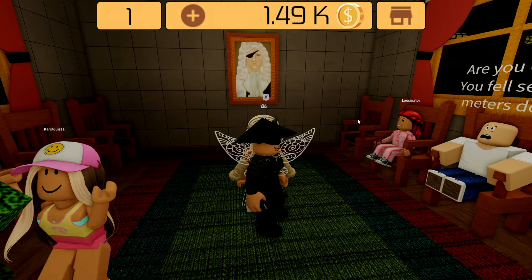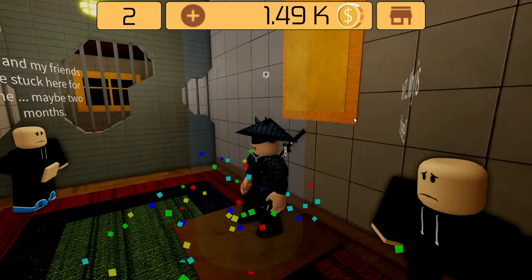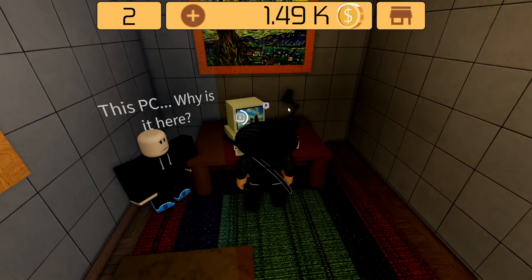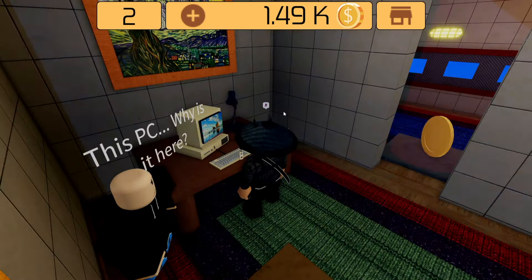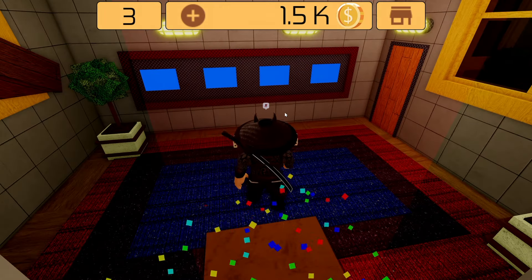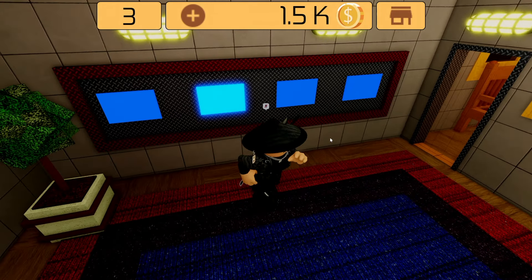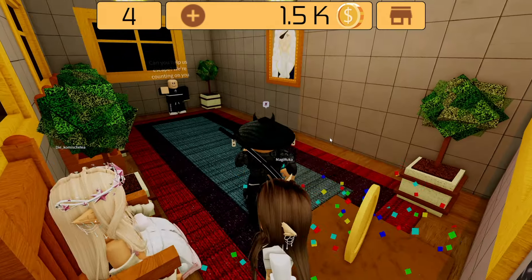First room: same as last one, you just have to go through this poster. Second room: you click on the computer and you go through. Room 3 is this button right here — this has been changed as I noticed.